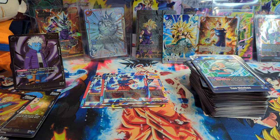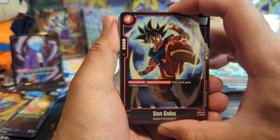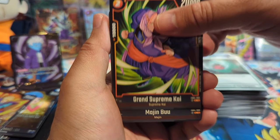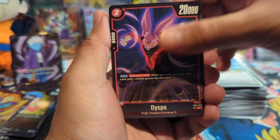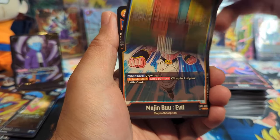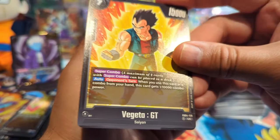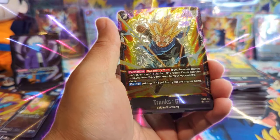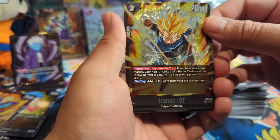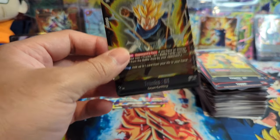Gonna get some water real quick — gotta rehydrate before you dehydrate! Next pack: Goku, Grand Supreme Kai, Self-Destructing Cyberman — if you KO the Cyberman you get to draw two cards and there's another effect where you get to KO an opponent's card. We have Vegeta GT super combo — love that fit. Babidi, and oh — an SR Trunks GT! I haven't looked into all the cards yet and what they do but I'm definitely going to find out, especially when we do the chase stream.